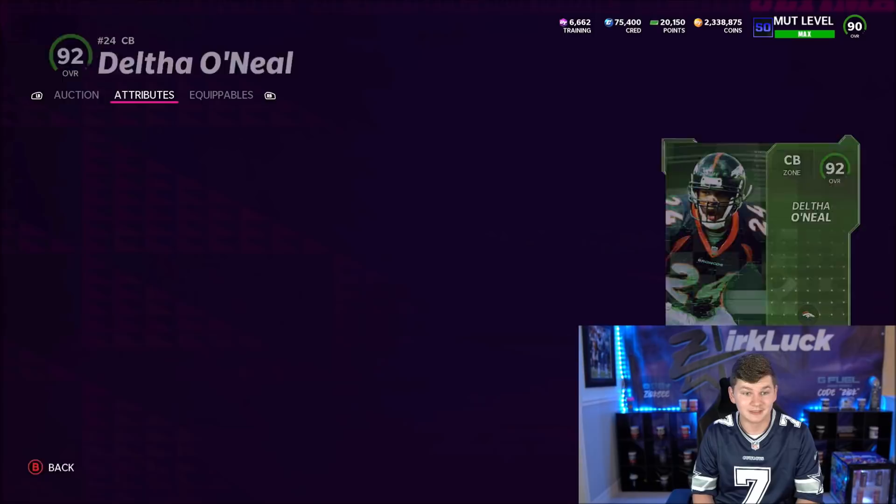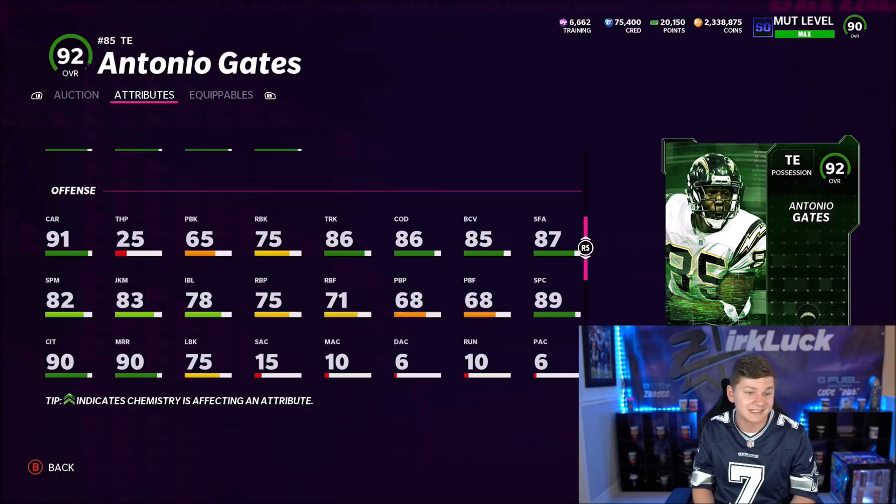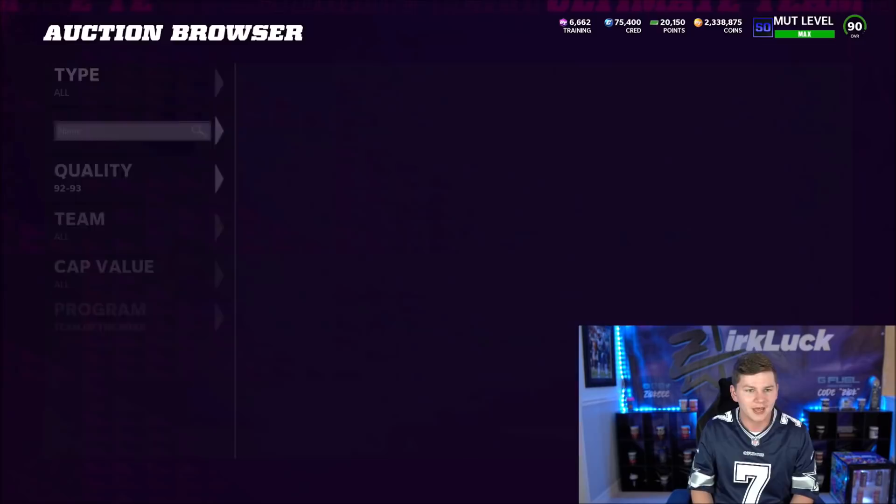The final card of the week is Antonio Gates. He's got 87 Speed, 92 Accel, 90 Short, 90 Medium, 90 Catch in Traffic, and 75 Run Blocking. It's a pretty good card — 6'4", 93 Jumping, 86 Truck, 87 Stiff Arm. There are a lot of good tight ends in the game now, so for a lot of different theme teams you're getting a lot of good cards.